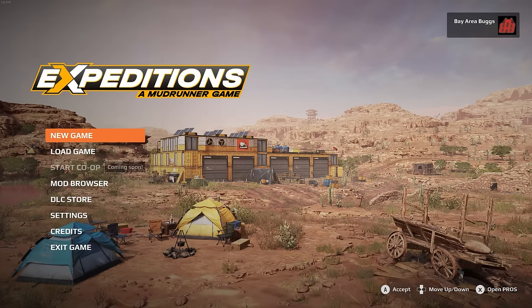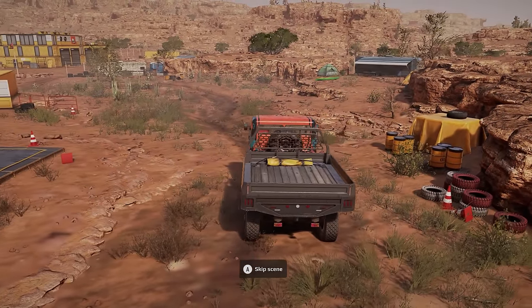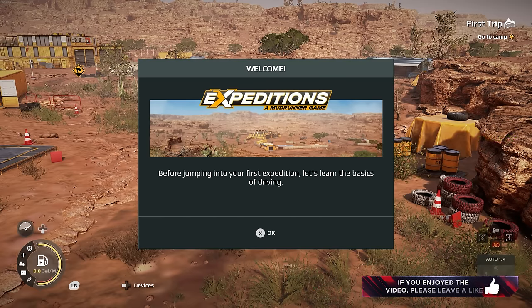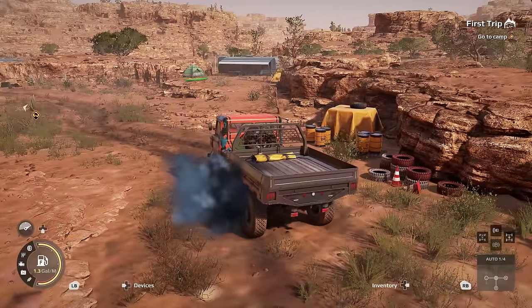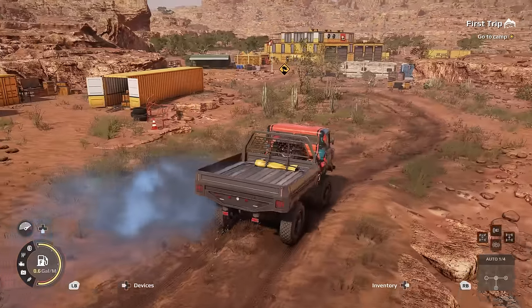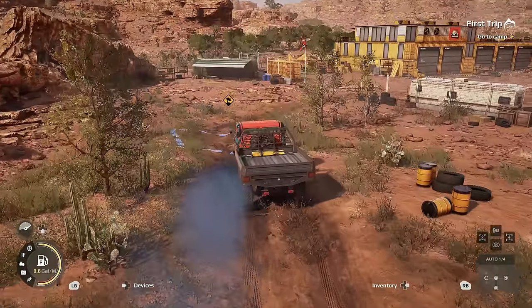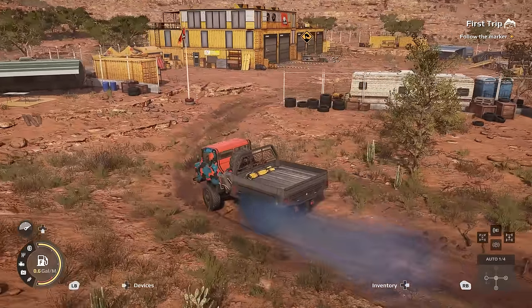Here we are in Expeditions, the newest MudRunner/SnowRunner game in the series. This is actually very fitting because I recently got really into SnowRunner again. Before we jump into your first expedition, let's learn the basics of driving — right trigger to start the engine, handbrake, moving forward, and steering. These are all pretty basic controls if you've played SnowRunner or MudRunner. It looks fantastic right off the bat.